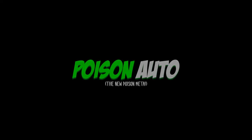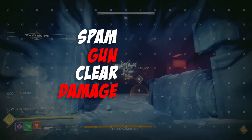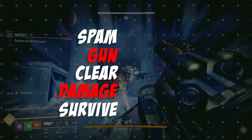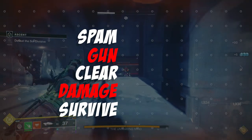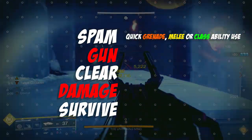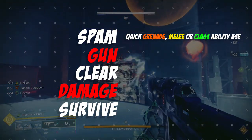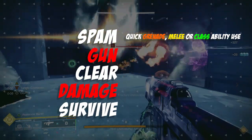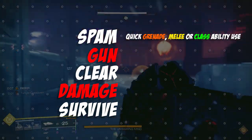Every build you've ever used in Destiny falls under one of these five categories: spam ability, gun ability, clear ability, damage ability, or survivability. Spam ability just means how much you can spam your abilities like grenades, melees, and even class abilities — if you can use them instantly or at least very quickly, that falls under that category.